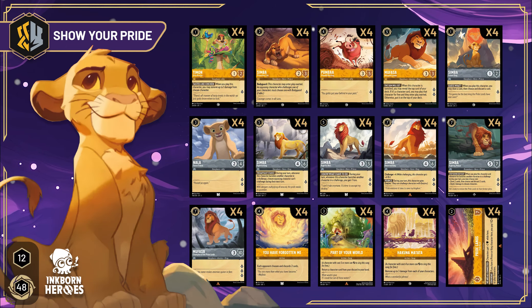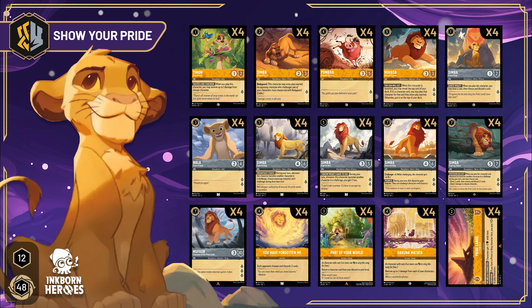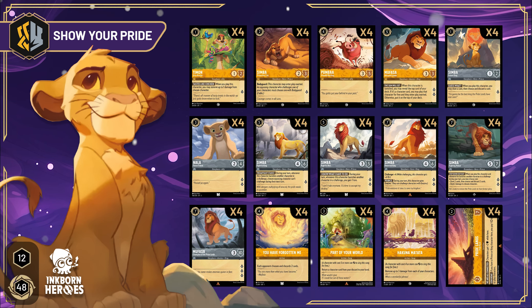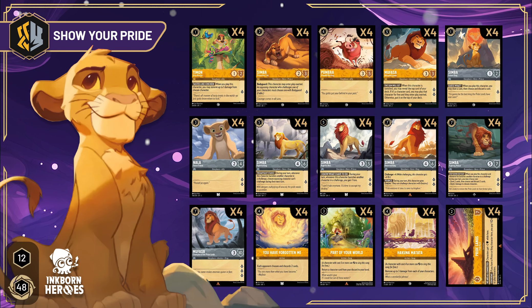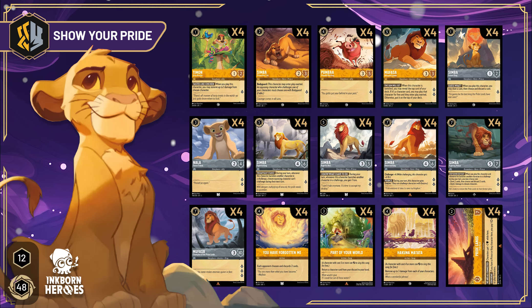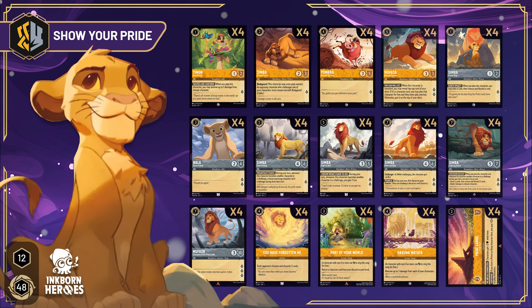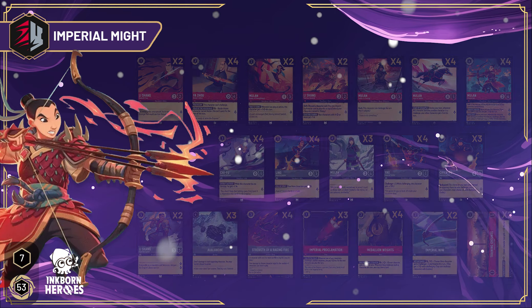My deck is Show Your Pride — it's the Lion King deck, it's Amber-Steel. We have lots of Simbas and lots of Mufasas. My strategy is going to be very aggro: just flood the board as much as I can. I have Mufasa, so if he gets banished I can bring another character into play, and I have Pride Rock which is going to help me ramp and get some characters out a little bit quicker.